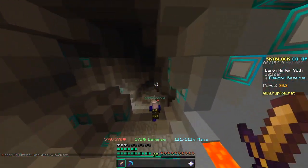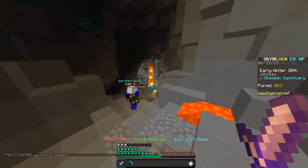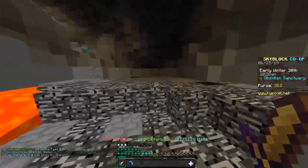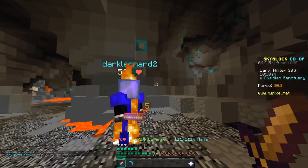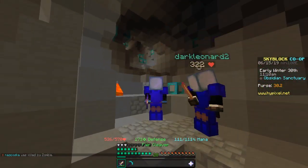Down this tunnel — we are into the Obsidian Mine! The mobs here are really overpowered, so you're definitely going to want good armor. We started at the hub and now we're all the way down to the Obsidian Mine.